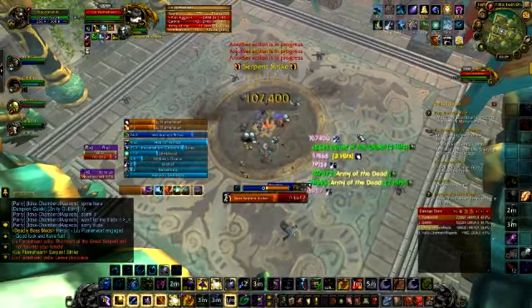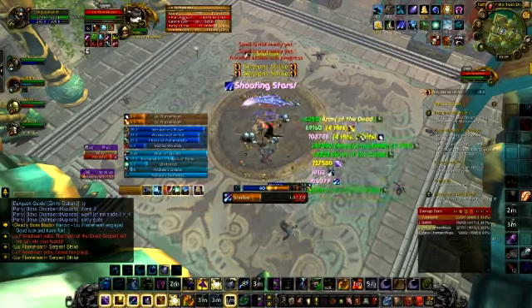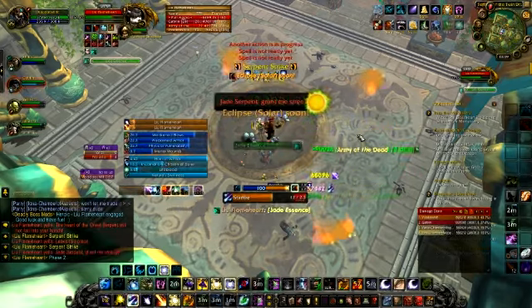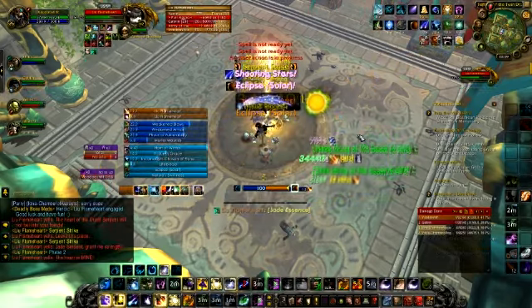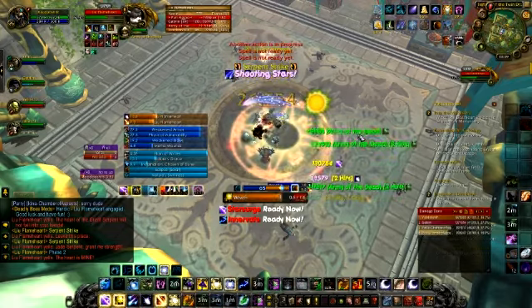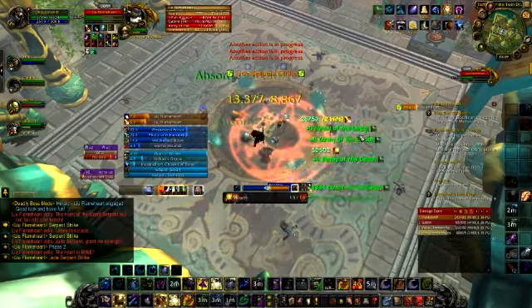First up, how do we get them? By doing dailies in Mists of Pandaria, you get lesser Charms of Good Fortune. And when you have 90 of these, you can hand them in for 3 Elder Charms of Good Fortune. You can only do this once per week, and the person you hand them into is located at your main hub in Pandaria for your respective faction.